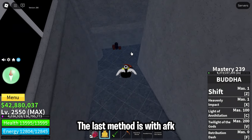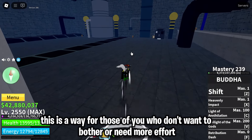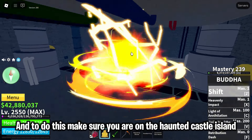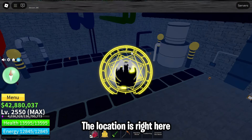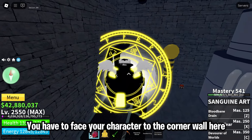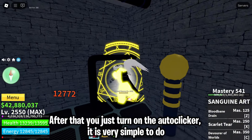The last method is AFK. This is for those who don't want to put in much effort. You only need an autoclicker. Make sure you are on the haunted castle island — the location is right here. Face your character to the corner wall, then turn on the autoclicker. It's very simple to do.